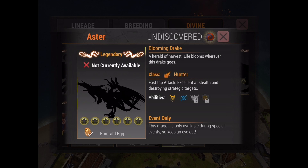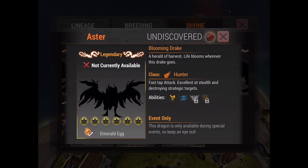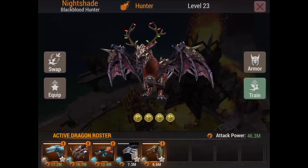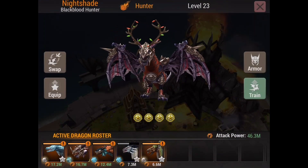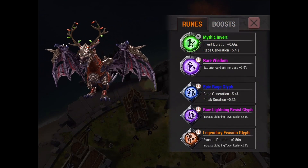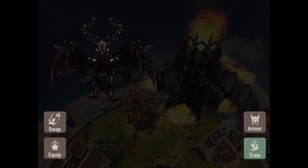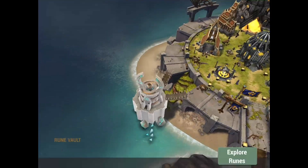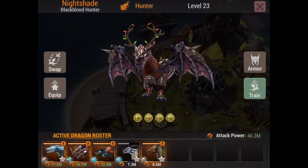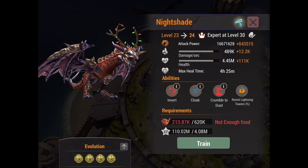Realistically, only having one spell that can be boosted with runes sucks. For example, my Nightshade is legitimately worthless because its invert is so messed up. PG, if you don't fix it, I expect to have a Mythic Invert Rune in my storage ASAP, as well as all the dust I used — because well, now that's wasted. Right now Nightshade is just so much harder to use, because invert only lasts for like a second.